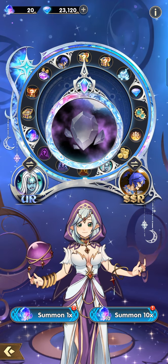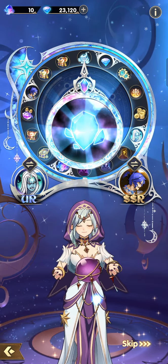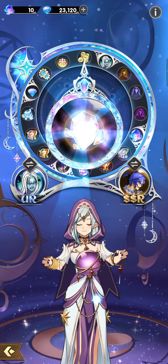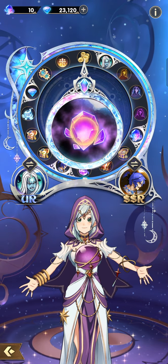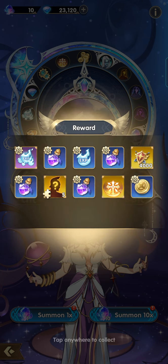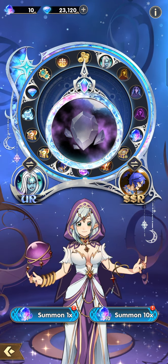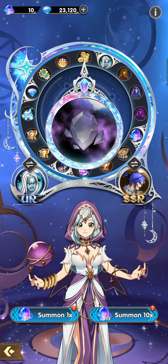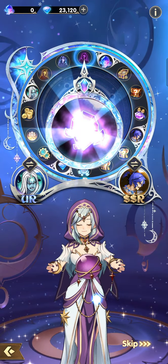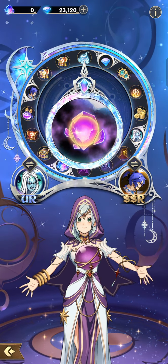Not even an SSR — let's do another 10 fate crystals. Still no SSR, not even a Typhoon. We got Inherited Divinity, which is great. Last 10 fate crystals — this is looking pretty bad. It lags — is that an SSR? No, nothing.